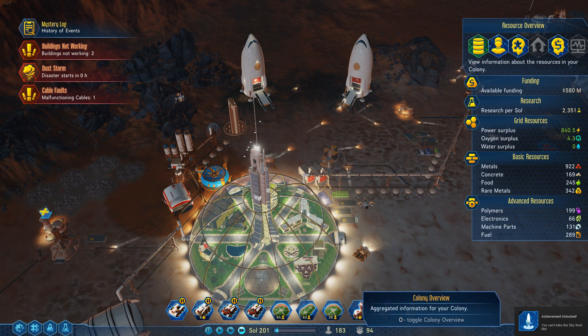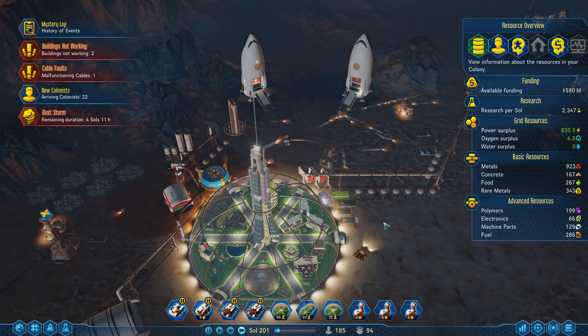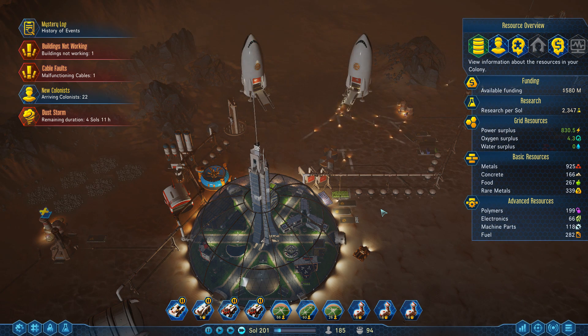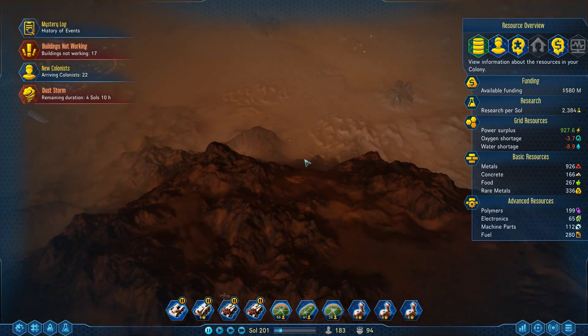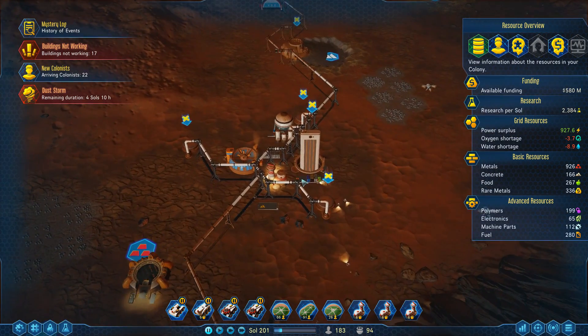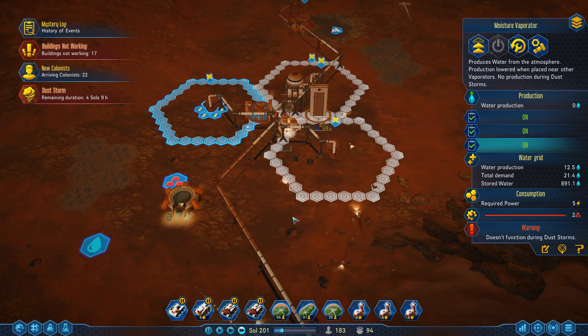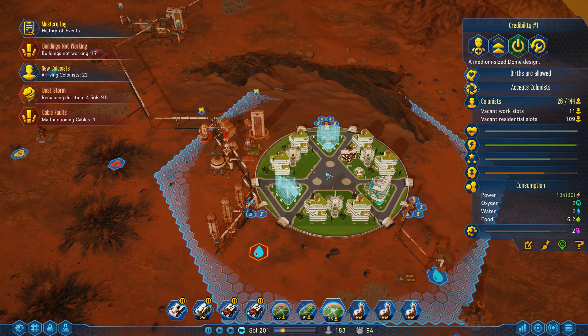New colonists have arrived, and there's your dust storm. So once the dust storm breaks, all of our moisture evaporators... this area is also ruined from the dust storm. It does affect everything.